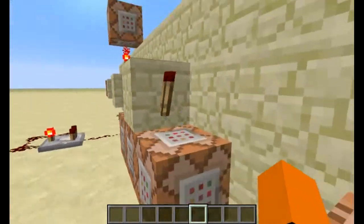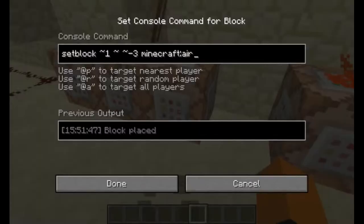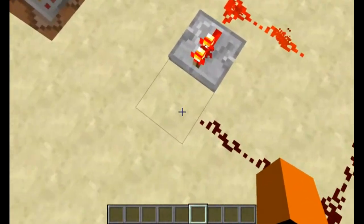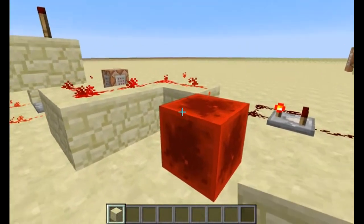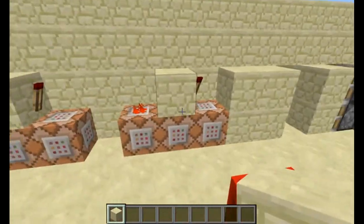This command block right here is activated when the lever is turned back up. What it does is set a block of air right here, so it removes the Redstone block that was there. That's what those two command blocks do.